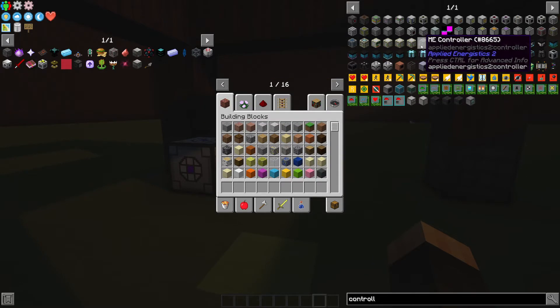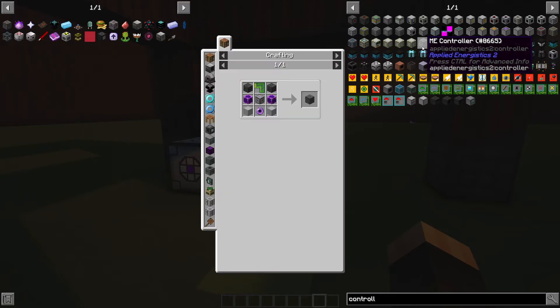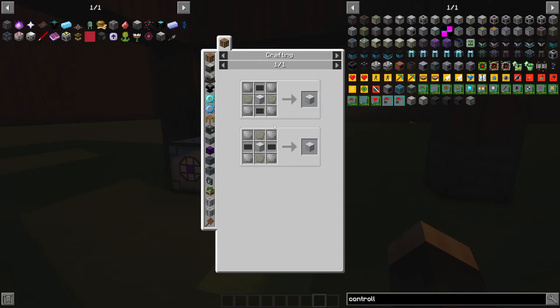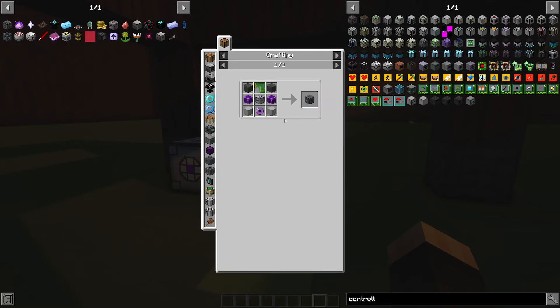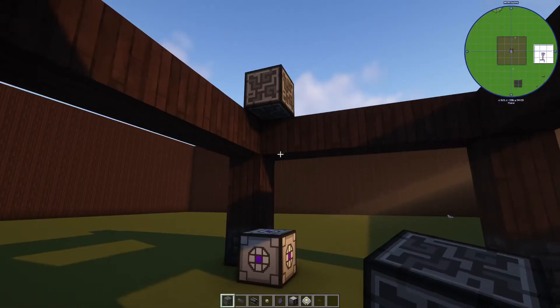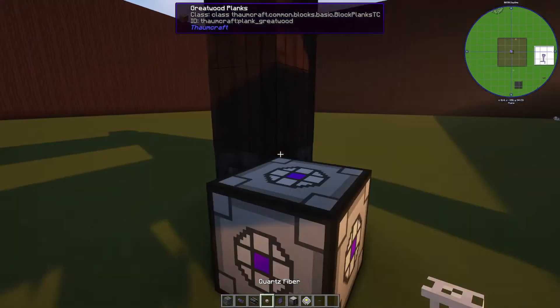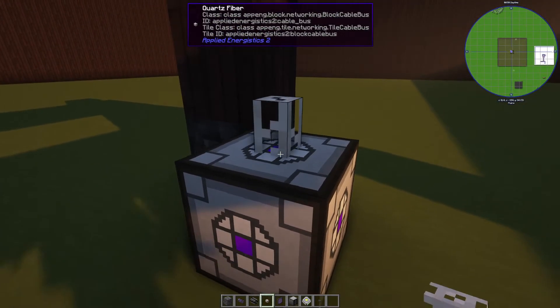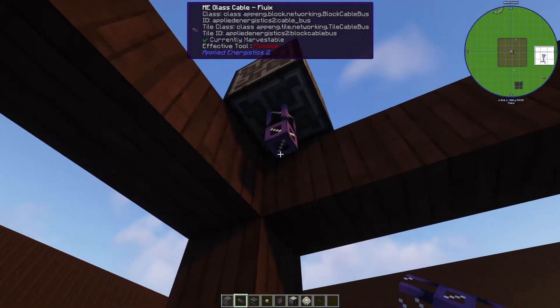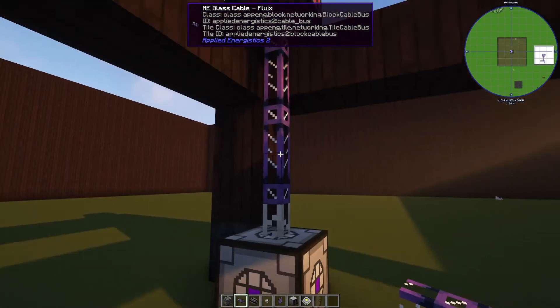The next thing would be controllers. Once your ad hoc network is too small — and it fills up fast with only eight devices — you'll want a controller. Specifically in Enigma2 Expert, a lot of this stuff costs a fair sum. That's just for the machine chassis, and then the energy acceptor again is its own little rabbit hole.